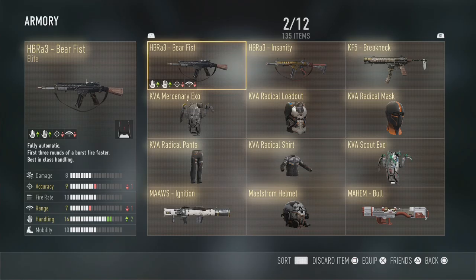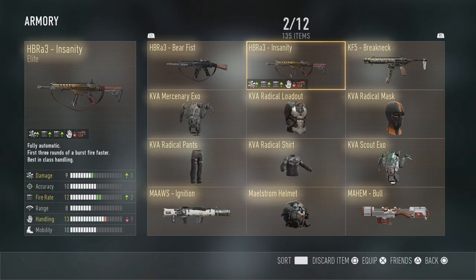The HBR A3 is a very strong weapon and I've got two elite variants. The Bare Fist comes with a red dot sight attached and slightly better handling. I haven't used it too much but I do intend on doing a full video covering it. The HBR A3 Insanity is a very good weapon - high fire rate will melt people with a bit of extra recoil. I've done a whole video covering that one you can check out.